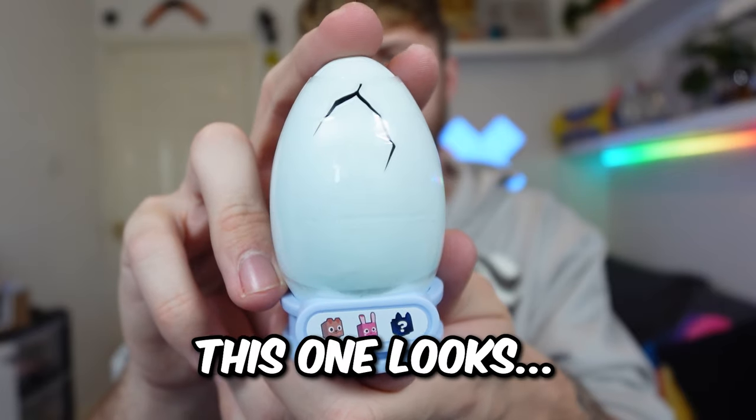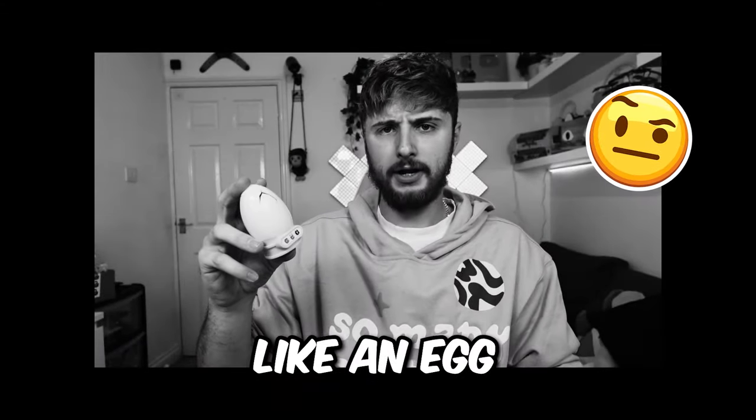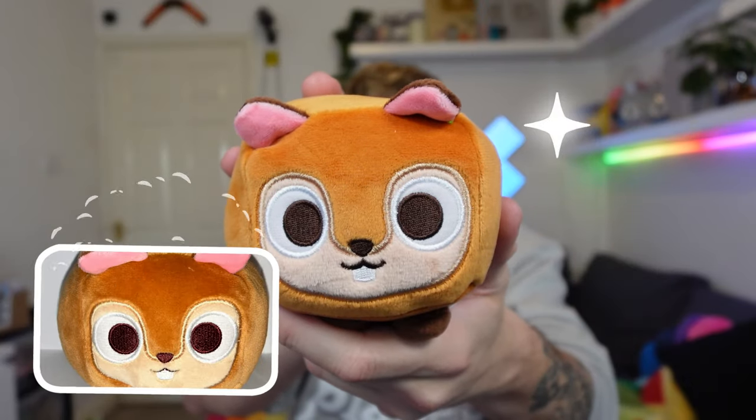Next blue bag - this one looks like an egg. What do we have inside? It's a chicken! And now finally, let's open up this giant blue bag. It's a scribble!